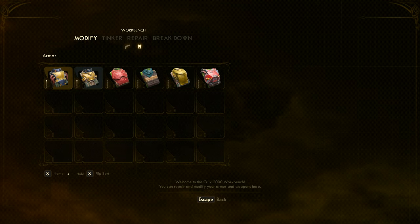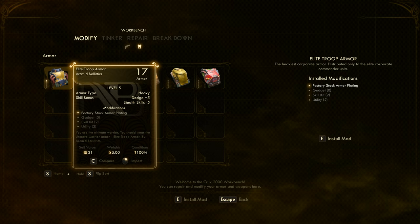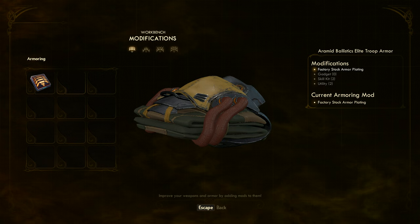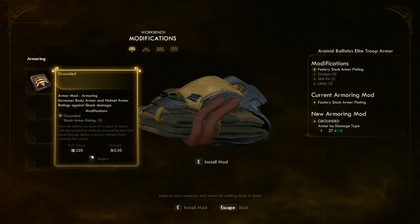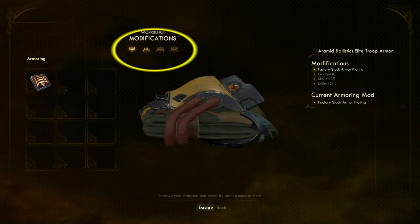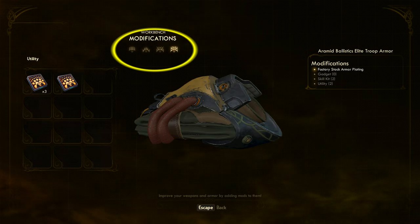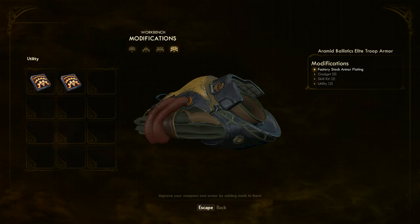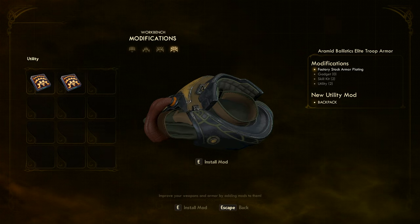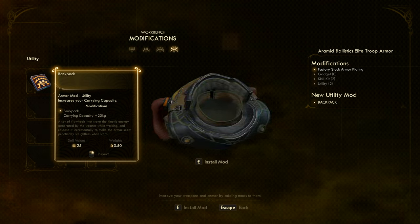Now, if we take a look at armor, we can see that these armors can have up to four modifications. If we press the E key, we can see that here we have a grounded mod. Here is where we sort through the different modifications: armoring, gadget, skill kit, and utility. We can add these to the armor — say nightingale step to decrease noise, or backpack to increase carrying capacity by 20 kilograms.